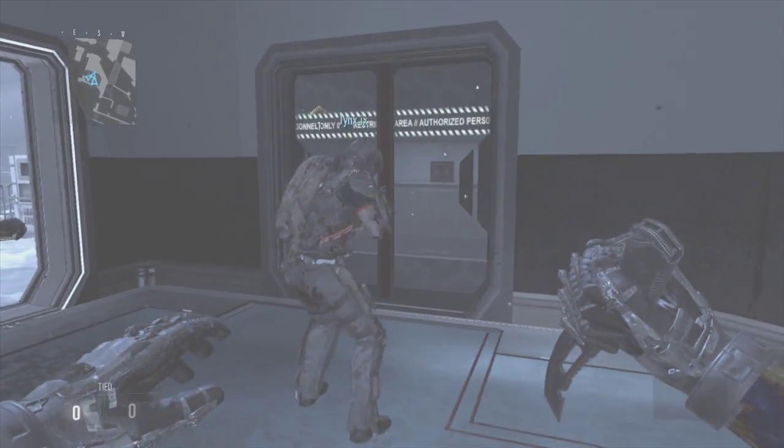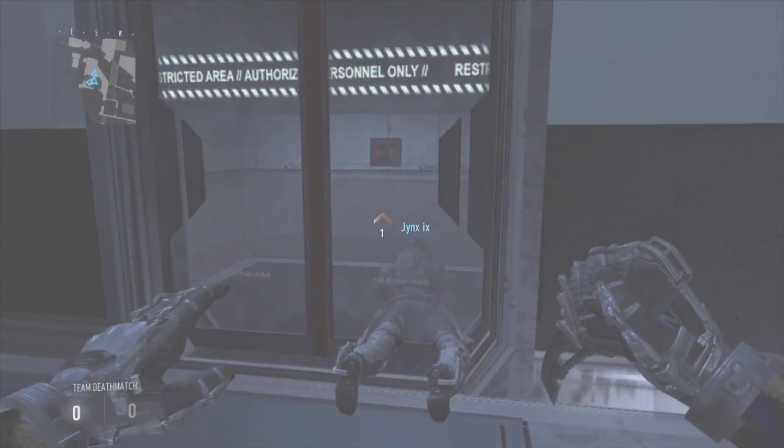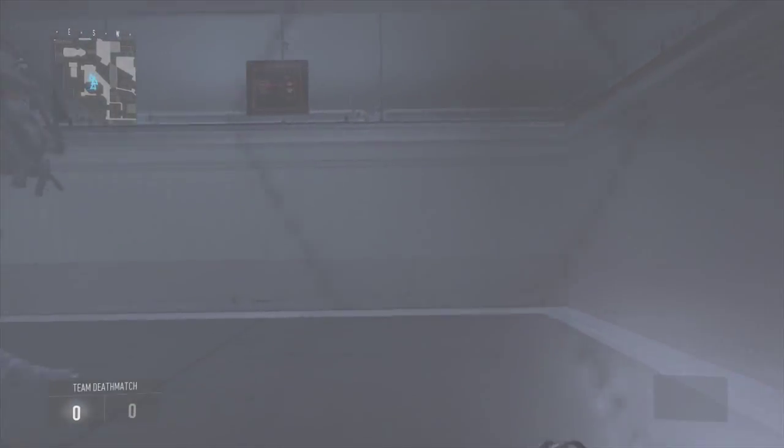So basically what this is is a wall breach. What you're going to do is go into prone by this door and walk through the door. It's actually a pretty simple glitch and then you're just going to breach through that door as I'm going to do right now.